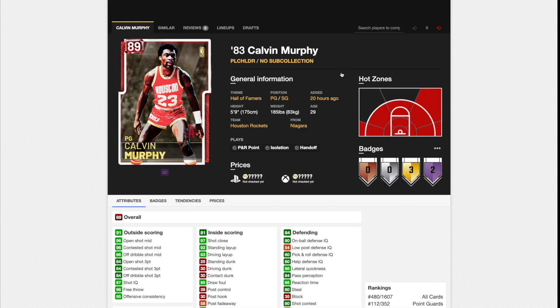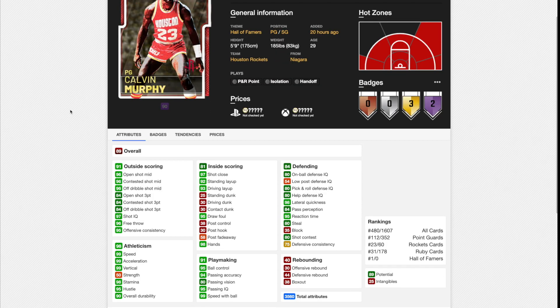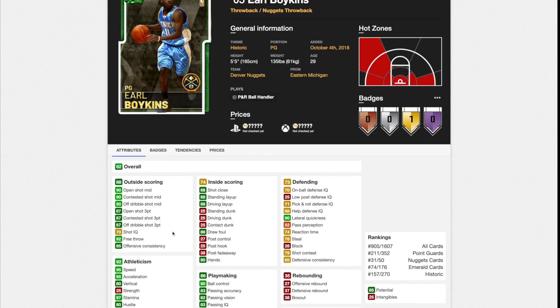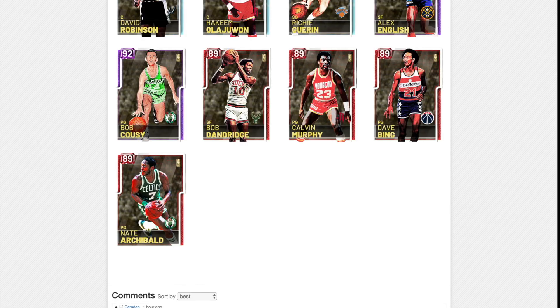I wish these were like the last packs where we got some super overpowered ruby cards like Thurl Bailey and Rex Chapman. Unfortunately, this is not the case. Calvin Murphy is 5'9" and he's not very good. He's got 99 speed and bottom acceleration, a great driving layup, and great open shot mid. But they gave him 25 intangibles — very similar to what they did with Earl Boykins, where they gave him 25 intangibles and unbelievable stats for an emerald card, but he's 5'5" so he's still useless. Calvin Murphy at 5'9" is absolutely useless in this game.